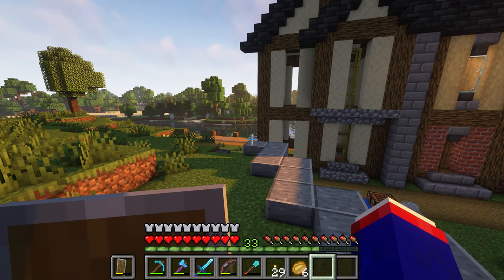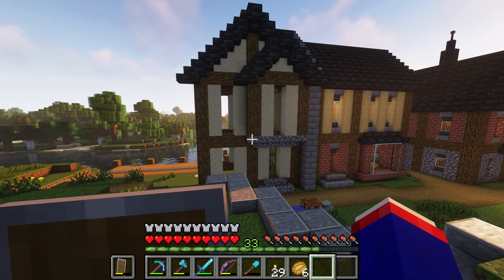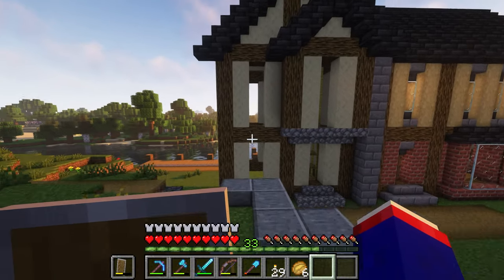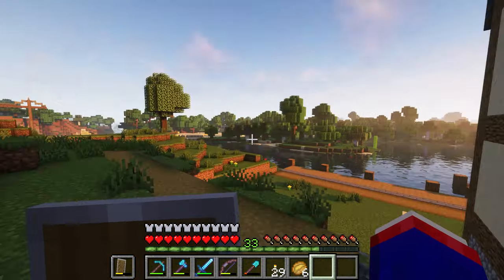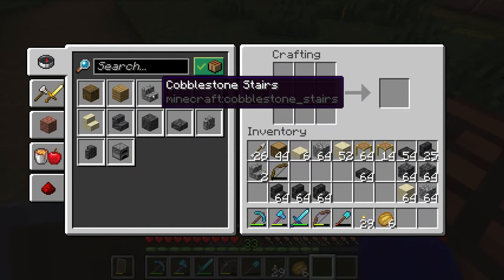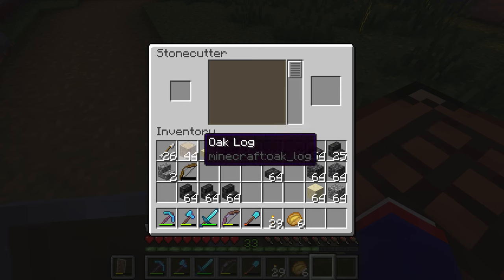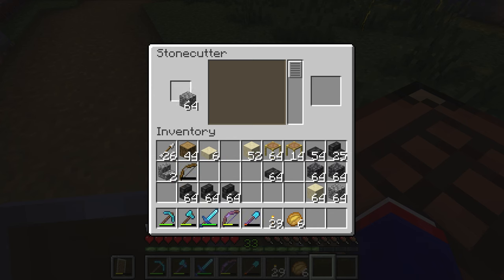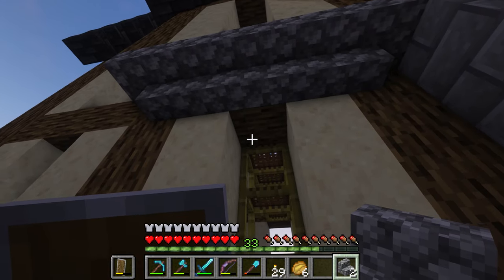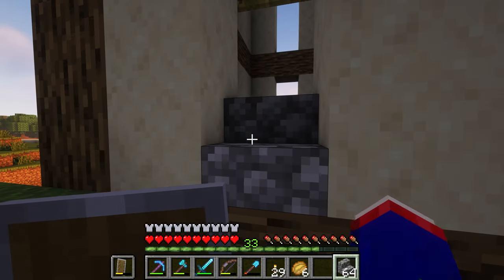For the inside I'm going to try and use spruce for the planks. That'll take a little bit of work, but that's not a big deal. Let me use this instead. Now we can work on the outside.